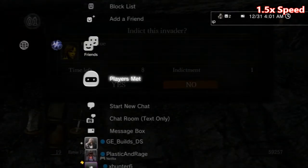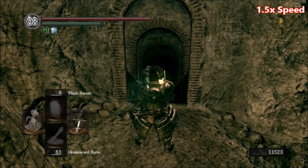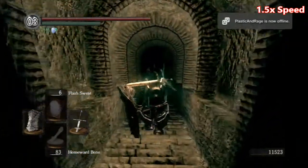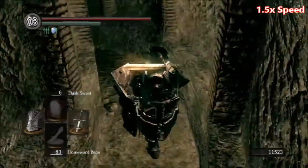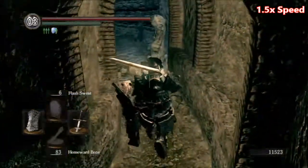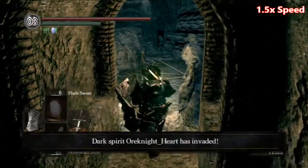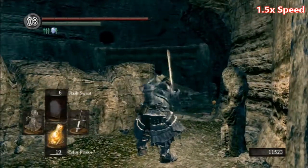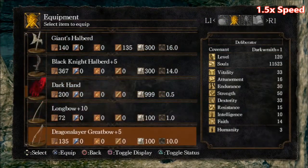Second invasion. I cleared out the level except for the Headless Demon, and decided to level up Dexterity to max. Get ready for the boss fight. Don't need this anymore — switch to the crossbow.